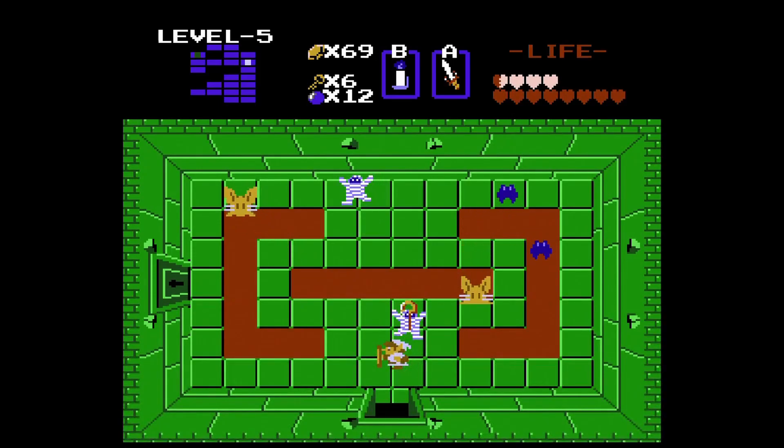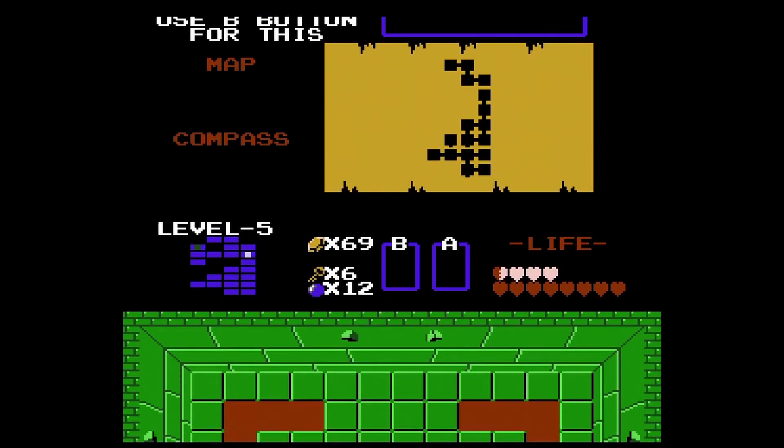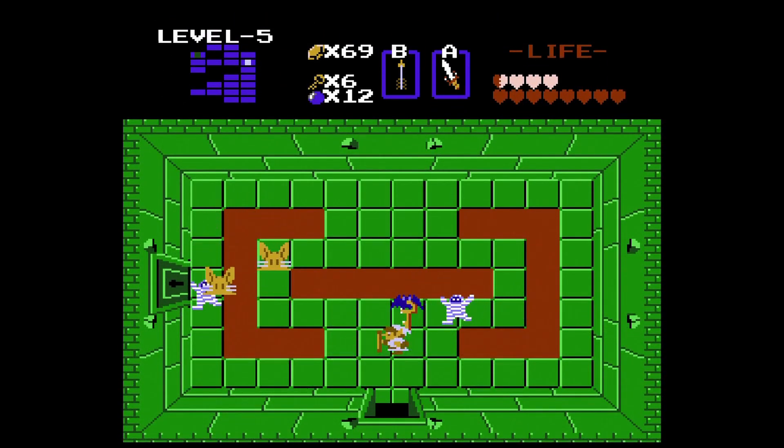Here we got some Gibdos, some keys and a couple of Pols Voice. Again you can hide in this area, or get hit like I did. But we got the clock so that froze the enemies — good deal. Two clocks.